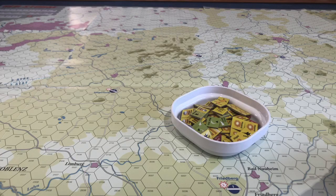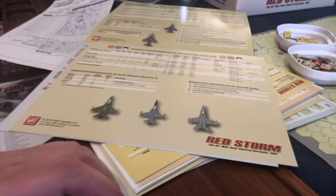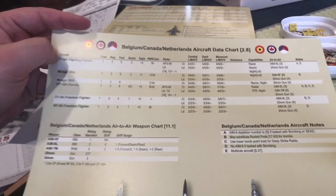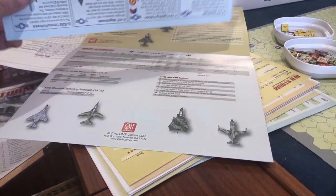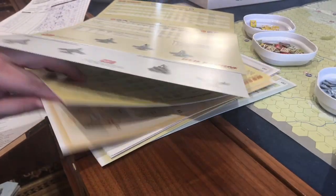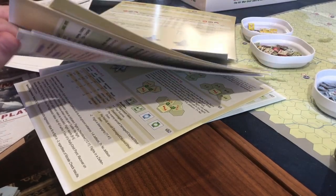This game emulates the different types of radar that are in play at that era — 1987 — and the different types of aircraft. In typical GMT style, wonderful player aids came with the game that show you all the different aircraft for the different countries and what their stats are. There's player aid after player aid after player aid. This is the part where I'm talking about how I'm overwhelmed.